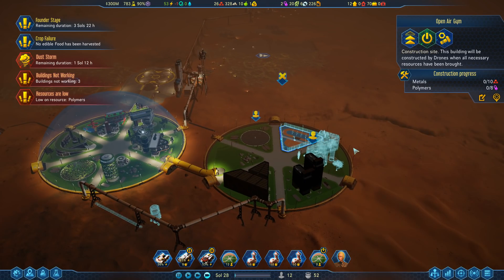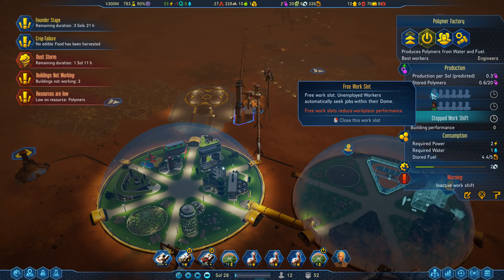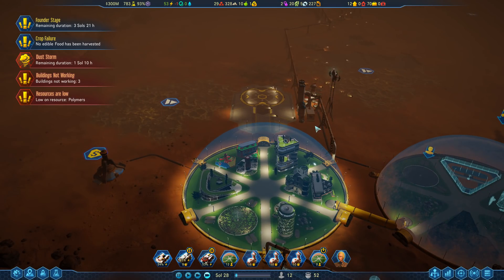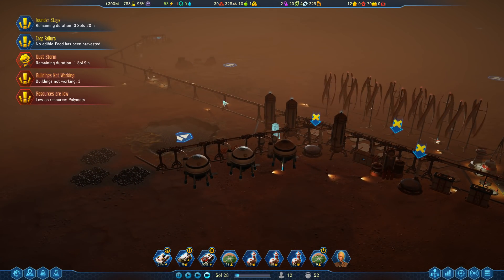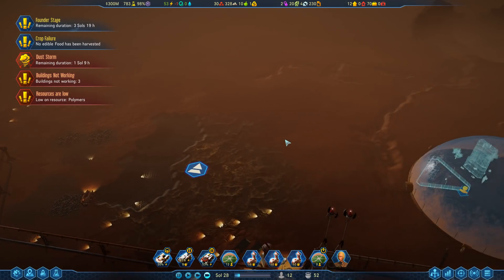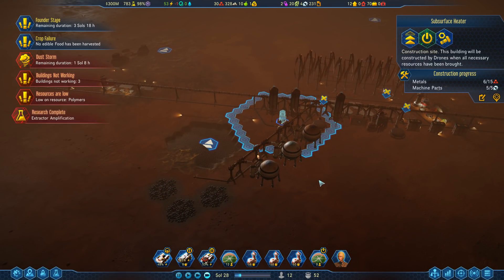We are out of polymers, and it looks like we need some in order to build the apartments in the second dome, which is a little frustrating. We are producing a few polymers in the polymer factory, but not that many. We could have a slight resource shortage as we get to the end here of the Founder Stage. But once the Founder Stage has passed, things should be pretty good.